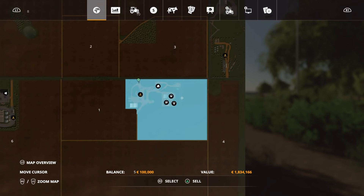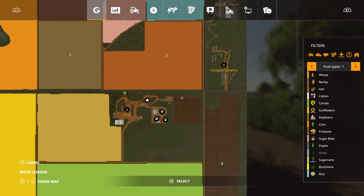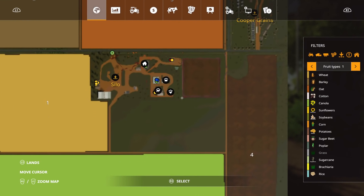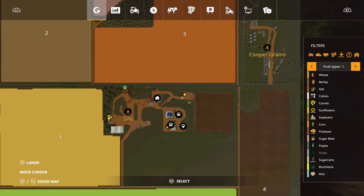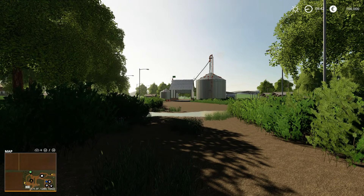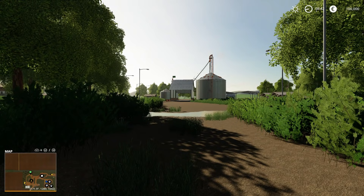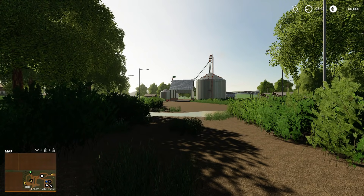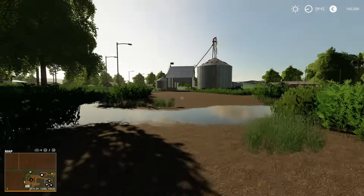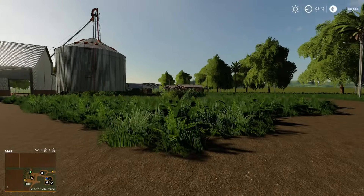The blurb mentions the headquarters of the farm has a specific field for rice, which is this field here. On the subject of crops and crop types, we do have some additional crops: brachiaria, rice, sorghum, black beans, millet, and rye have been added in.